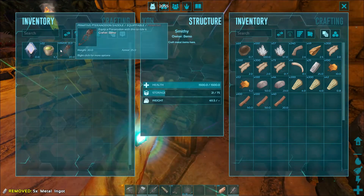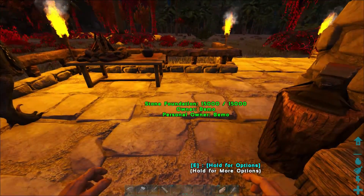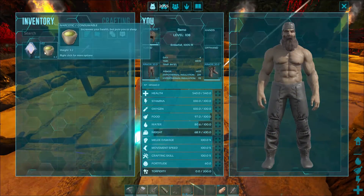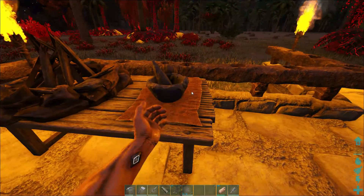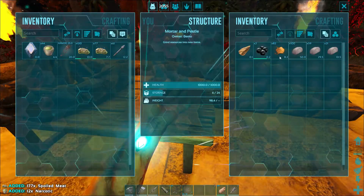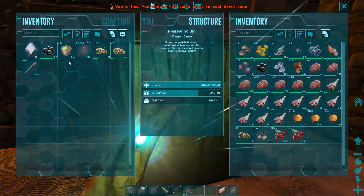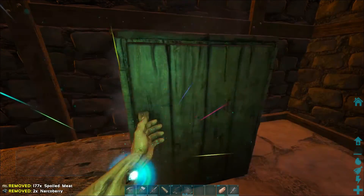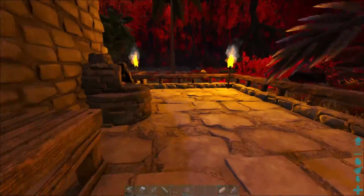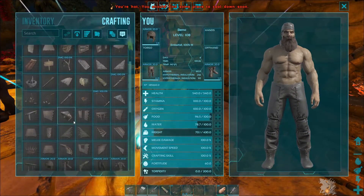So the plan for today, as you can see, I have a pteradon saddle — the goal is to find one. That's gonna be the tough part. Let's go ahead and get some trank arrows made up. I've only got 32. I've got plenty of meat, it's just getting the berries. I don't have a berry farmer yet — I need to find a doedicurus or an ankylosaurus for dual use. But that's kind of where we're at today.